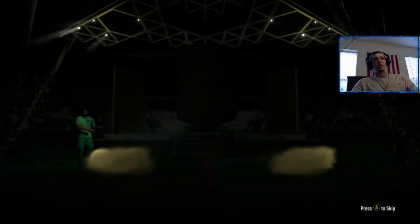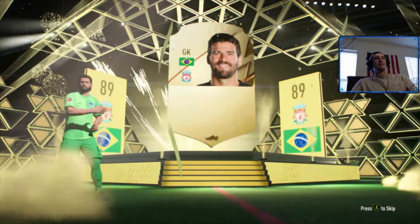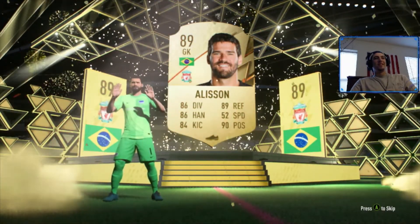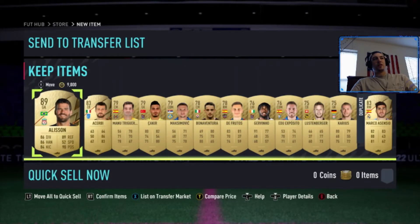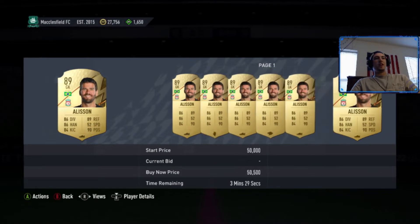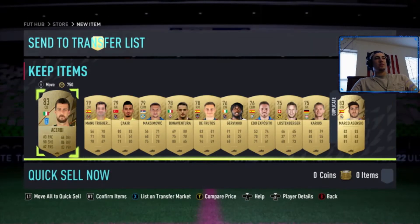Maybe we'll get lucky — you never know. Hold on, walkout! We got Allison — 89 rated, very nice, that's a good start! As I was saying before I saw the walkout, I'm going to save it up for that Nkunku inform so I can use it. I'm going to go ahead and send him to the transfer list.